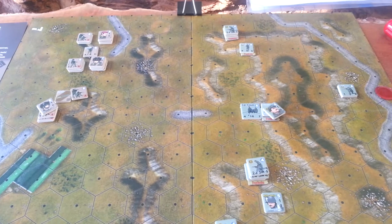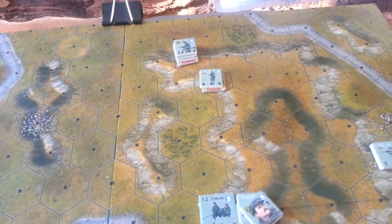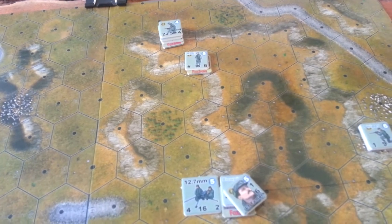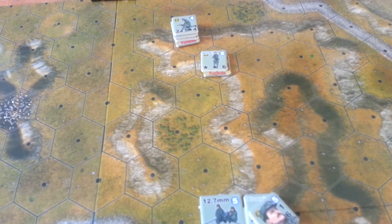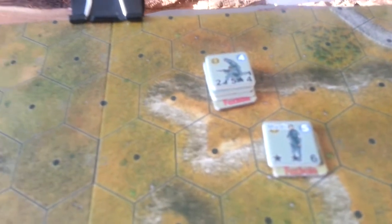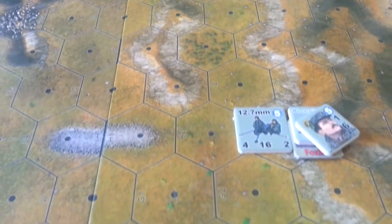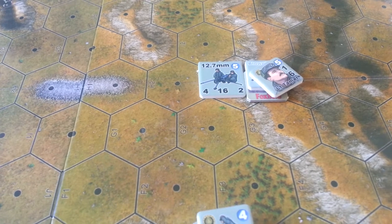This is the setup situation. We set up the Argentinians first. The idea here is that the British need to move forces off the map, and they get 2 VPs for each good order unit that gets off. The Argentinians receive VPs for killing guys. Seems fair enough.